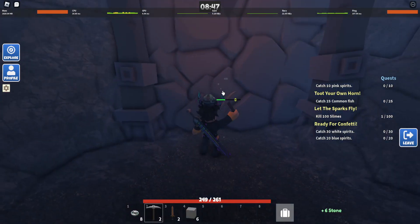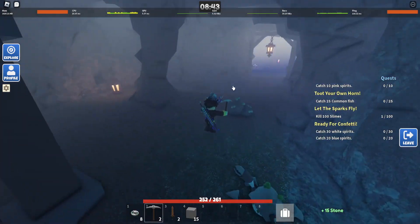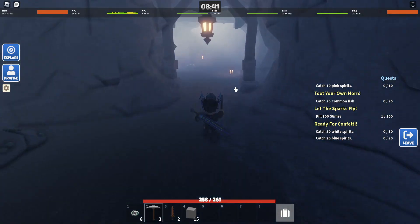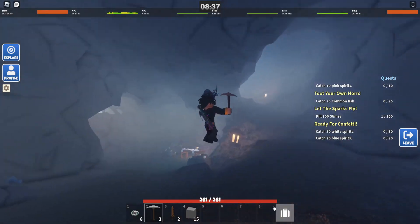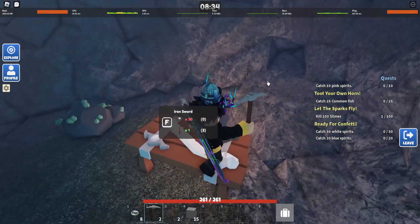So I'd recommend going here — look where I go. I'm going straight to the stairs. These are the stairs to go to the second floor. Here you can upgrade your sword.